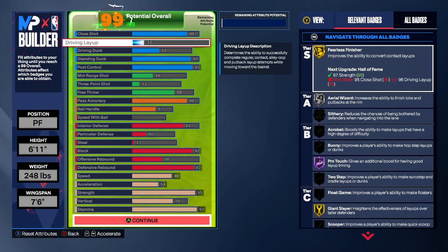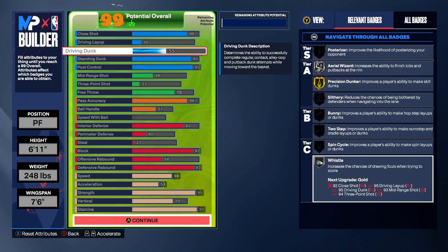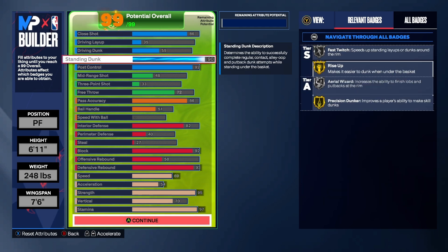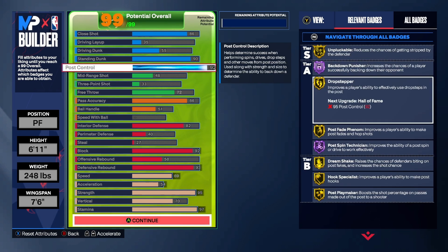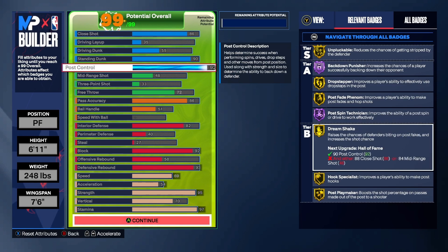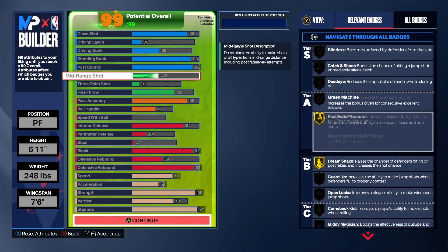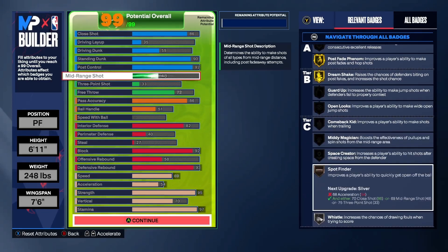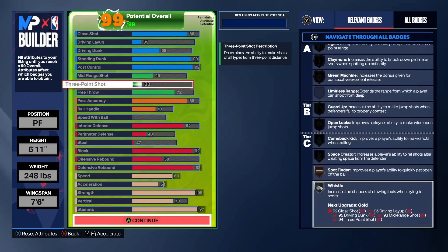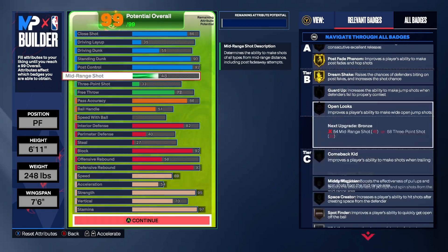With an 86 pass accuracy you get Break Starter gold, so when you get that rebound you get free assists on outlet passes — because in the rec people are gonna be leaking, so you'll be able to get the ball down there. With 82 interior defense you get Gold Anchor, so nobody's messing with you in the paint, plus Silver Post Lockdown and Gold Workhorse.